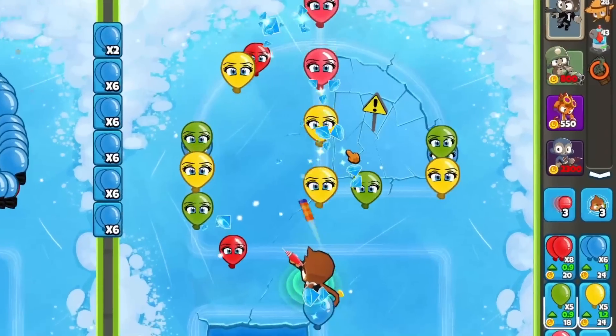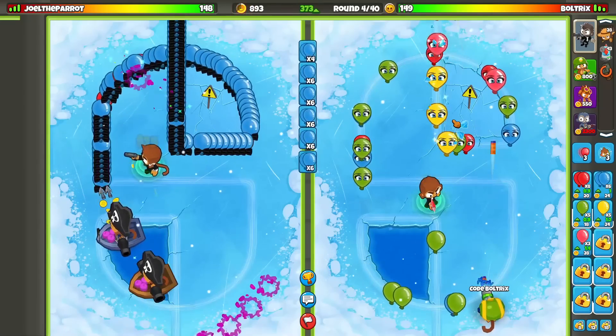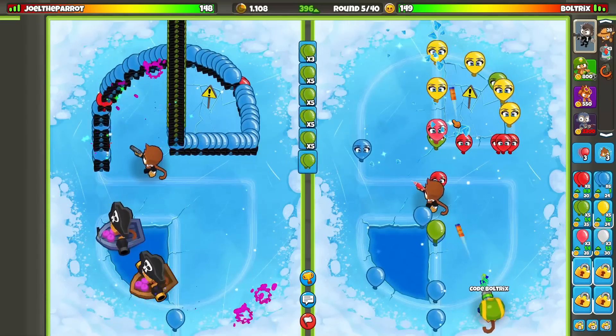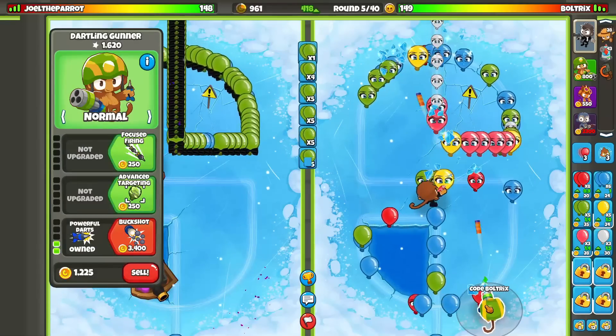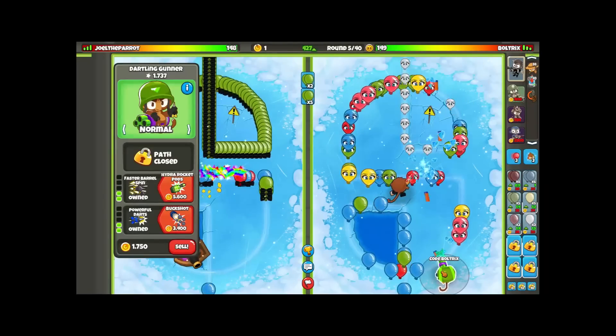With this strategy we have the Dartling Gunner, the Alchemist, and the Super Monkey. So we have the Balloon Exclusion Zone, the Balloon Master Alchemist, and also the Anti-Balloon. I'm going to prioritize going for all three of those upgrades, but at the same time I'll have to go for other things too, because if I don't, your boy is going to struggle.